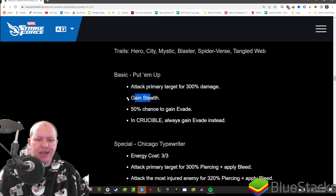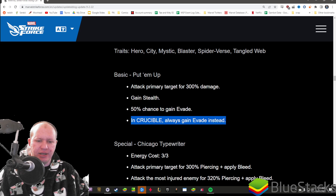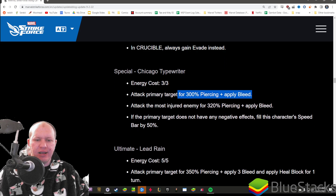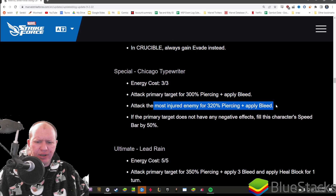His basic: he's attacking and applying stealth to himself, 50% chance to gain evade, and 100% chance to gain evade in Crucible. His special: he's attacking and applying bleed, also going to attack the most injured enemy and apply bleed. If the primary target does not have negative effects, fill his speed bar by 50%.